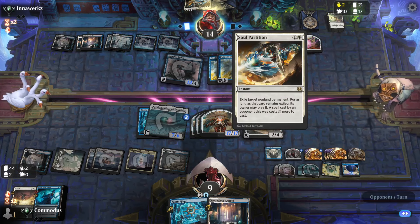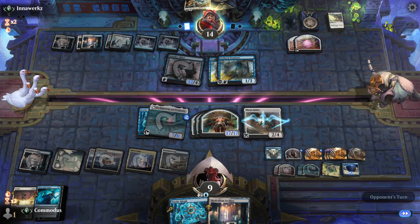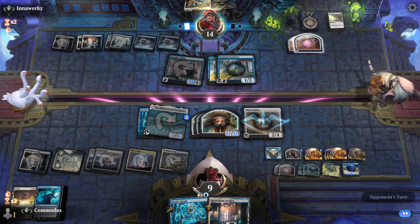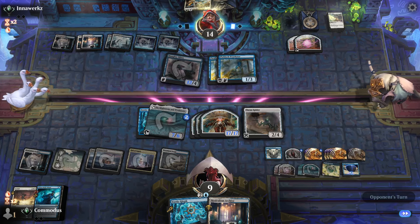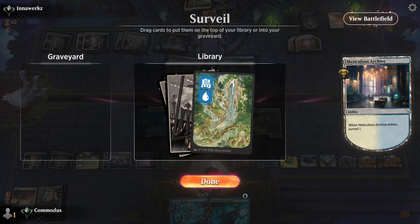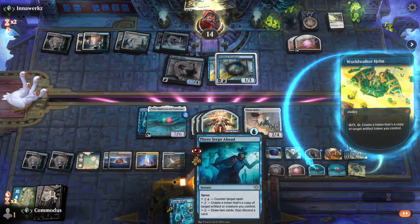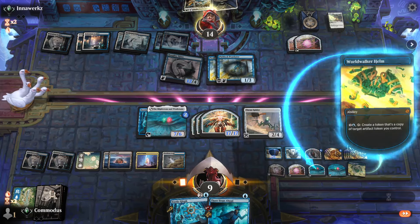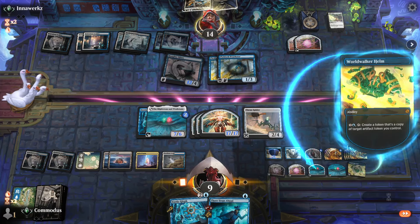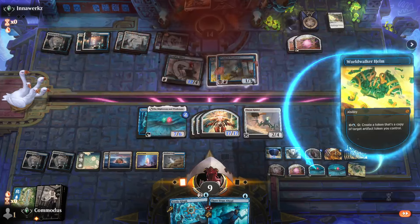Even the Soul Partition is pretty bad, right? I can cast my Worldwaker Helm for two more. But I just have a minus five, minus five every turn. Now that I have the non-legendary artifact — let's take a look. Trash. First things first, we're going to do this. There we go, they see the writing. Good.